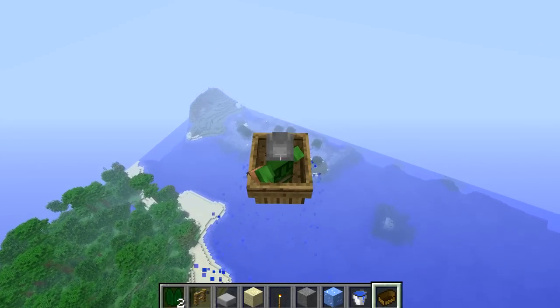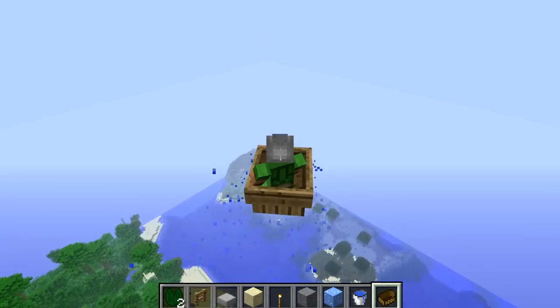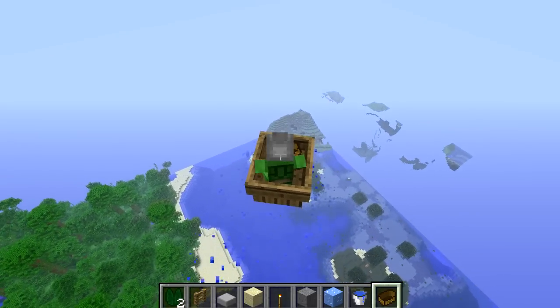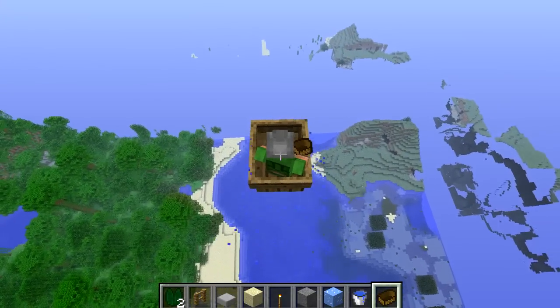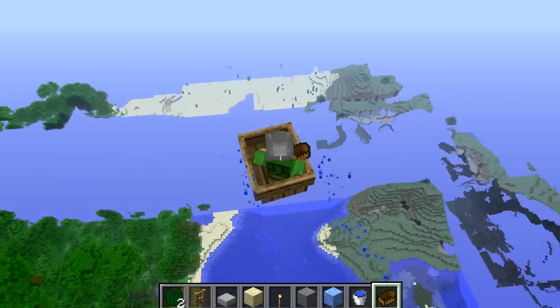One thing to keep in mind: your boat is actually on the water. It's the client that thinks it's up in the air — the game thinks it's down on the water. So one thing you can't do is fly directly above land. I'm actually going over the water and not above the land mass, because if you were to do that the boat would break down there on the water and you would fall out of the sky.